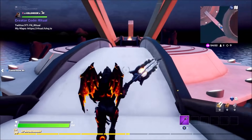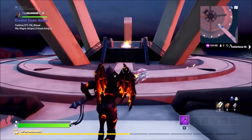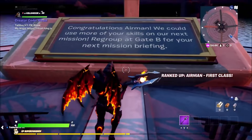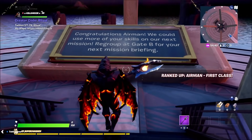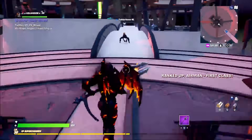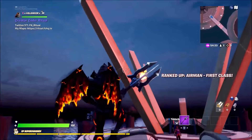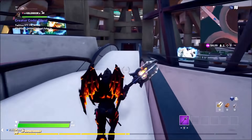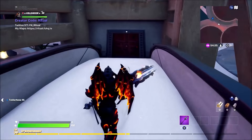When you reach the end it's going to tell you that you've completed the first section and then you'll level up. I love the leveling up system — it's really cool, it makes you immersed in the quest. It says 'Congratulations Airman, we could use more of your skills on the next mission. Regroup at Gate B for your next mission and briefing.' You rank up to Airman First Class — super awesome. You get a gold coin as well.